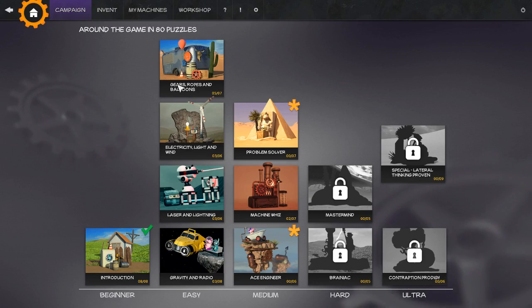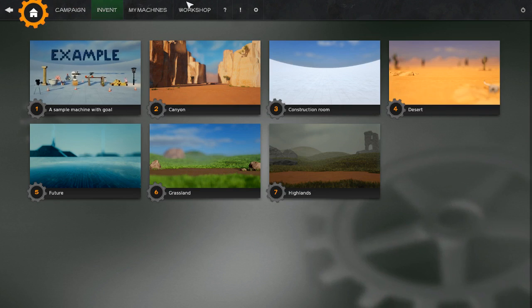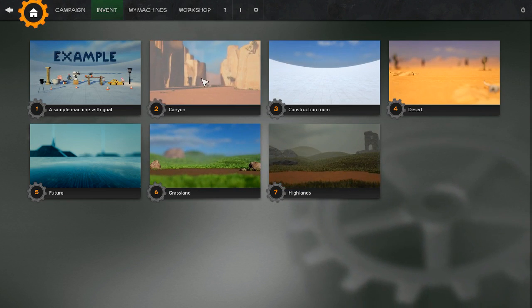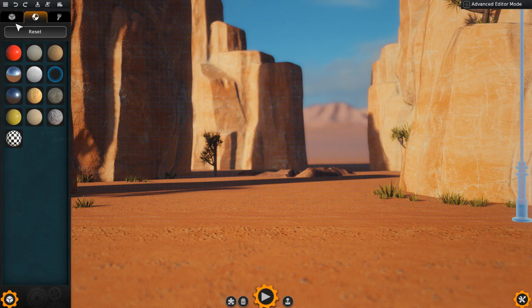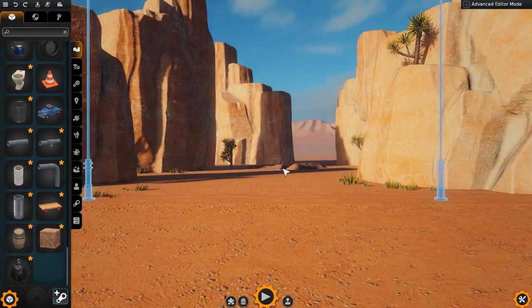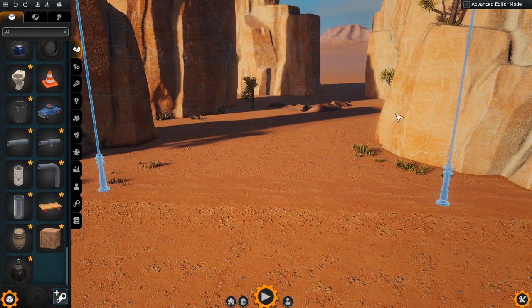We'll dive into the campaign — there are 80 levels — but before we do that, I'm going to take a look at the editor, which is under Invent. There are seven different areas to invent in, and we'll just grab the canyon. I'm not going to take a too in-depth look at the editor, just because it is rather intense and there's a lot to do here, just beyond inventing stuff and making your own machines. If you wish to do that, you can also build parts and put them on the Steam Workshop, which we'll take a look at the workshop content towards the end of the video.